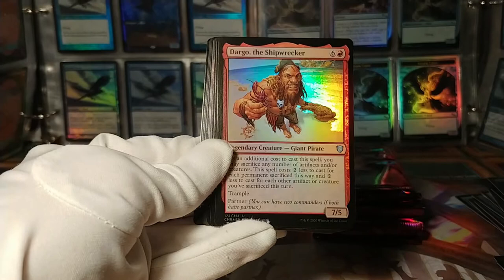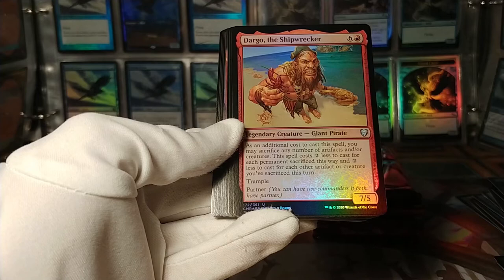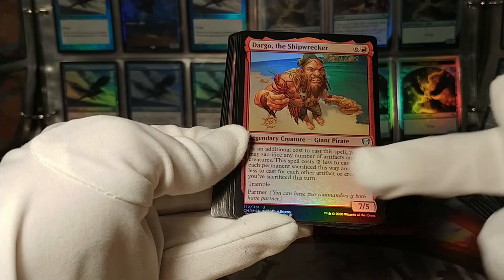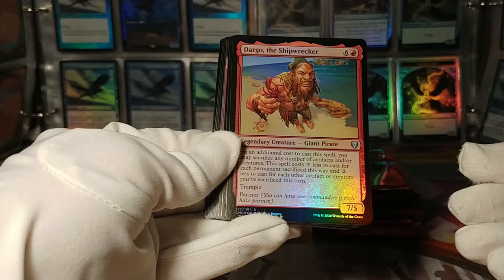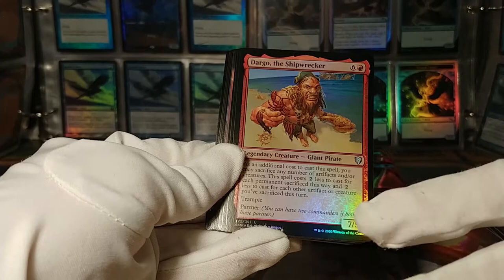Dargo, the Shipwrecker: as an additional cost to cast this spell, you can sacrifice any number of artifacts and/or creatures — it costs two less for each permanent sacrificed this way, and two less for each other artifact or creature you've sacrificed this turn. So this is a 7/5 with trample. This is a combo commander for sure — it always stacks and never forgets what you've sacrificed this turn. You can just keep making it cheaper and sacrifice itself and cast it again and again.